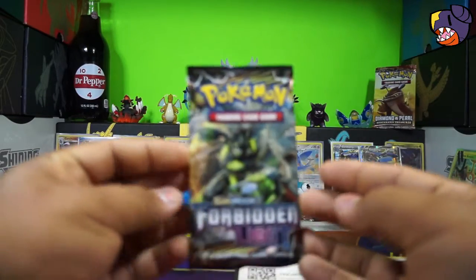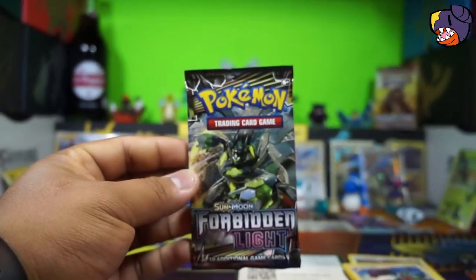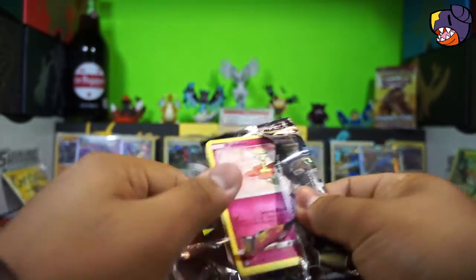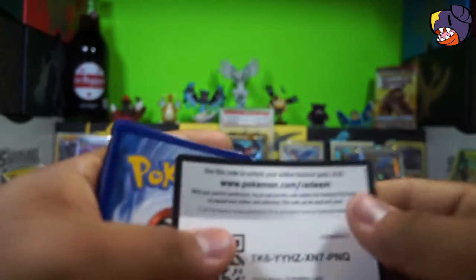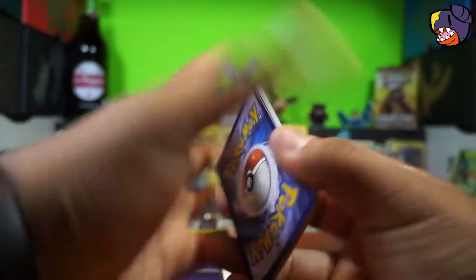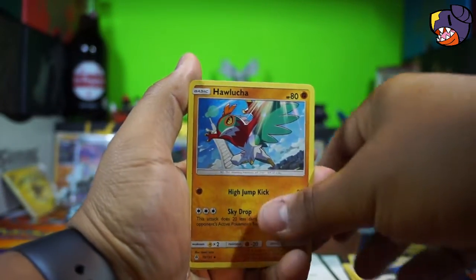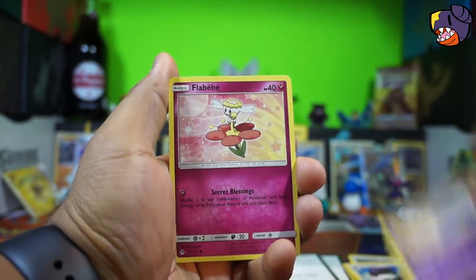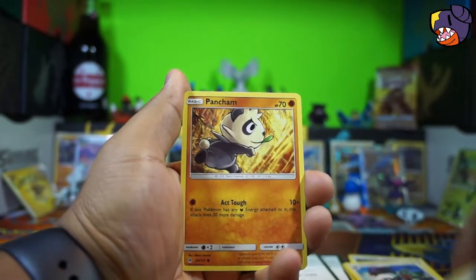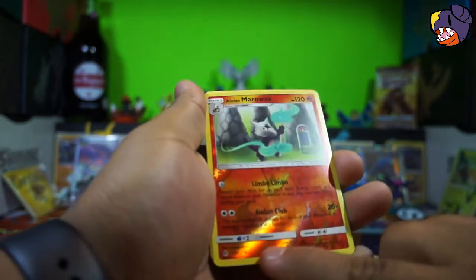Zygarde pack — we didn't get a hyper rare of this one. It was on a Wednesday, so if you haven't seen that video, go check it out — it's pretty cool. You got a rainbow code, just hope for the best. We got a Fire Energy, a Hawlucha BREAK, a Self-Flip, a Launcher, a Back Paint Chain, and an Alolan Marowak — it's a reverse rare!